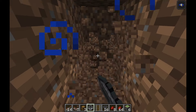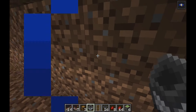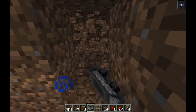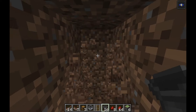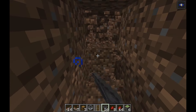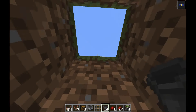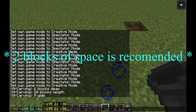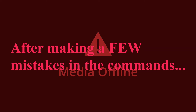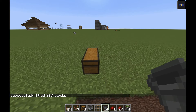The first thing you want to do is dig out an area that is six blocks deep, nine blocks wide, and twenty blocks long. Then come here two blocks away with air space.